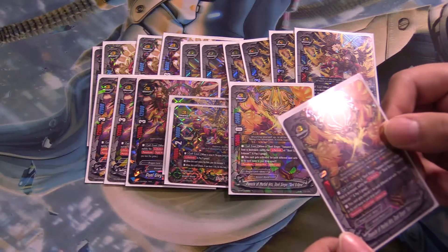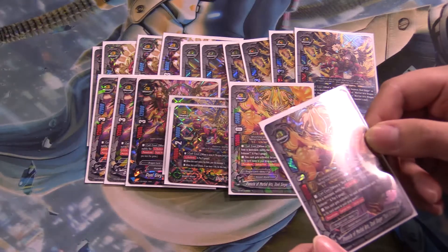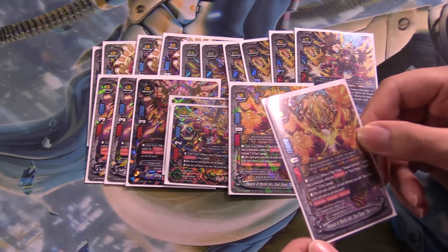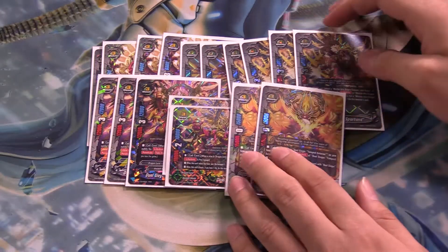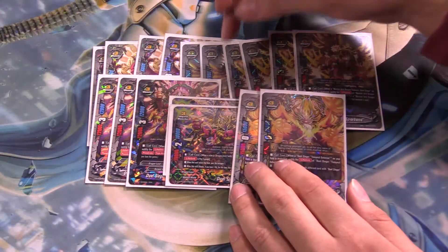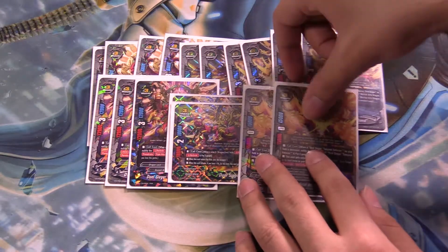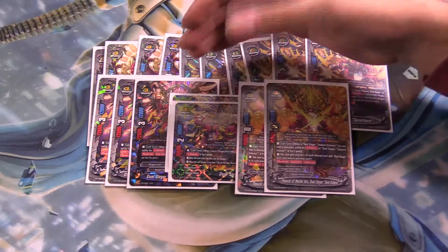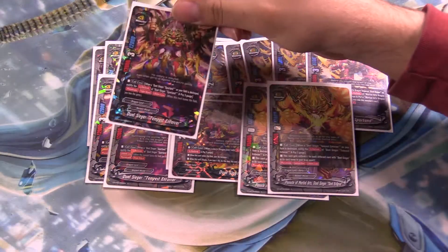You'll notice his ability gives him plus 1 crit for each different card with Dualseeker in its card name in your drop zone. He has Penetrate, Quadruple Attack, and Lifelink Lose. We've got 1, 2, 3, 4, 5, 6 different Dualseekers in the deck, which is pretty insane.